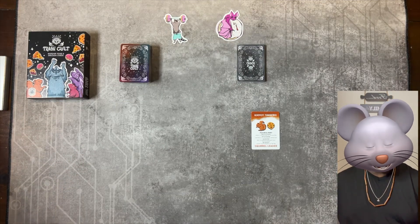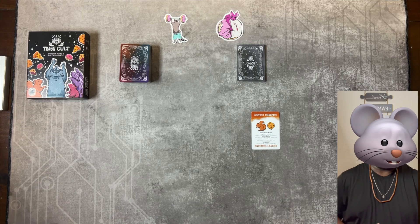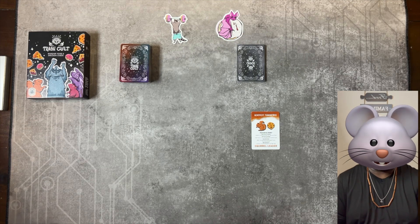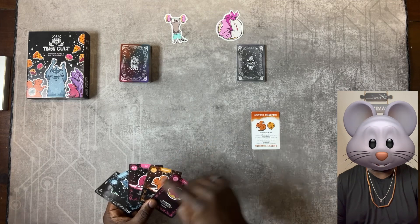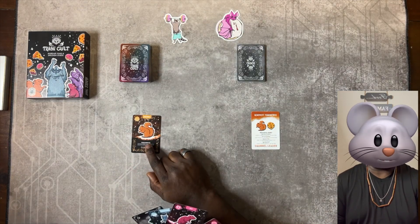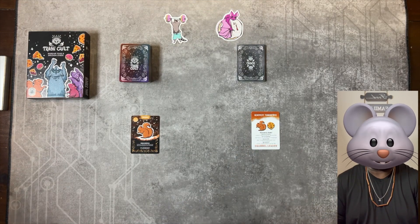The gameplay is quite simple. Each player is dealt five cards to start. On your turn, you can perform a series of different actions, but only two of them at a time. One of those actions is to recruit an active cult member — to do so, you play a card of your animal cult's type from your hand to the play area in front of you.